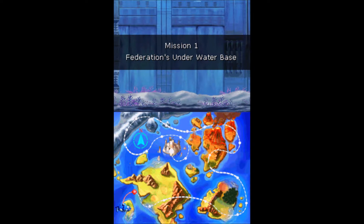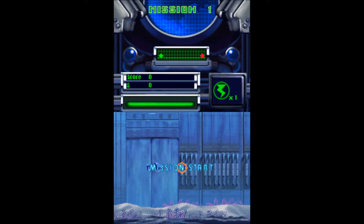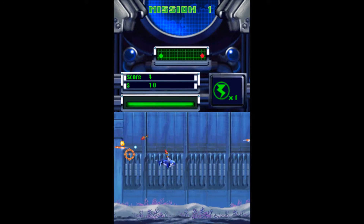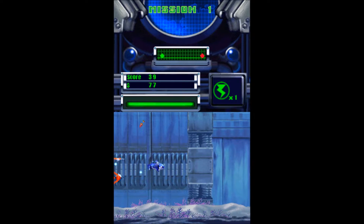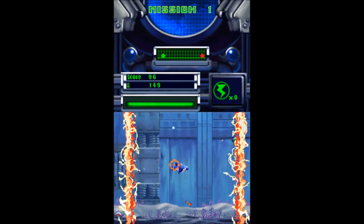You get your little map where the mission starts, and then it brings you into gameplay. You control the ship with the D-pad, and then you aim with the stylus on the screen itself. It's actually a pretty comfortable feeling way to play the game.